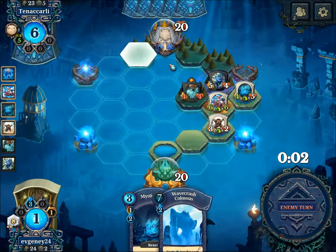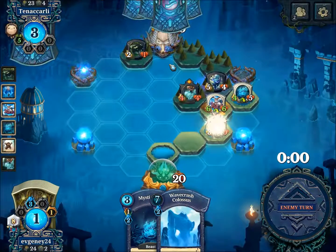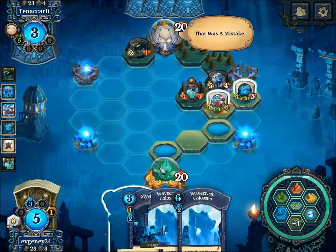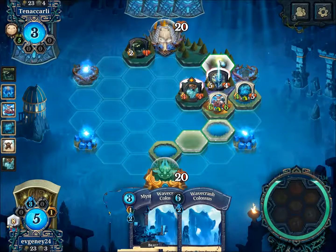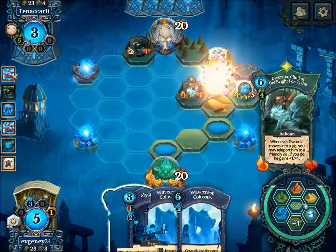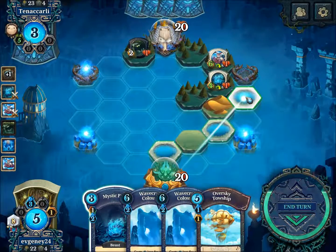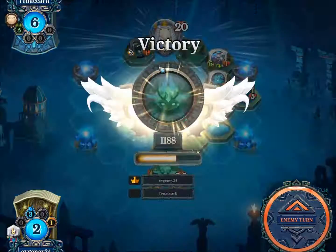He needs to do something — okay, that's good. I am definitely killing. Yes, that was a mistake. Draw is fine — I need to give up. I need to pin: Assassin, then Colossus.